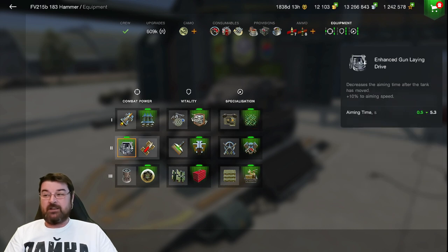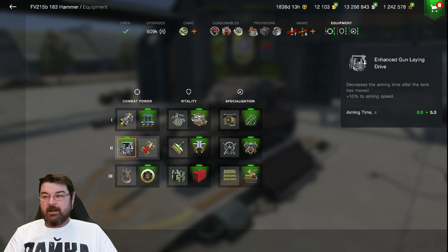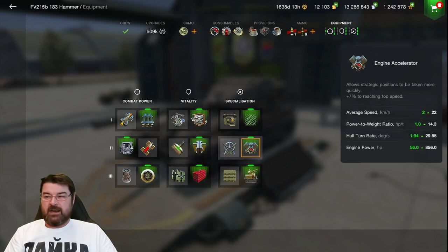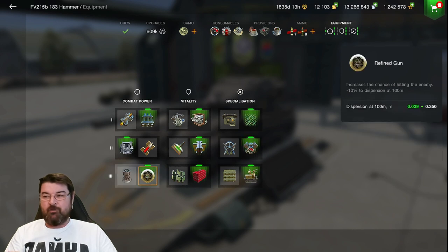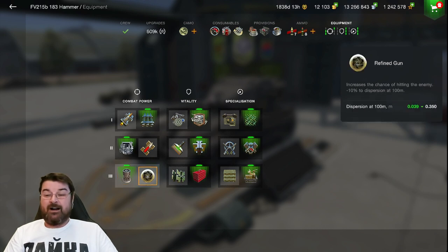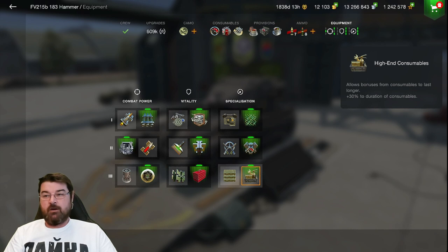I'm using the enhanced gun laying device because the aim time is so long — without it, aim time goes up to almost six seconds. I could use the supercharge but the gun velocity isn't too bad; it's the aim time I need. Then extra hit points, the engine accelerator for rotation ability, and a refined gun because the dispersion on this thing is absolutely terrible. There's no point using the vertical stabilizer — I need the refined gun more.